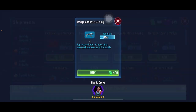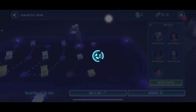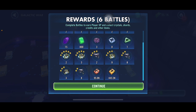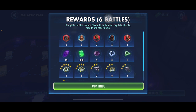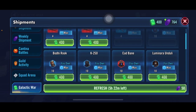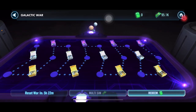I'm just going to buy the ship since it's going in the shard shop and gives me the most value, then multi-sim the rest to show you what you can get. As you see: a whole bunch of character shards, 800 more currency, 15 more crystals, 445,000 and 95,000 ship credits, plus training droids and ability mats. That's the value in Galactic War.